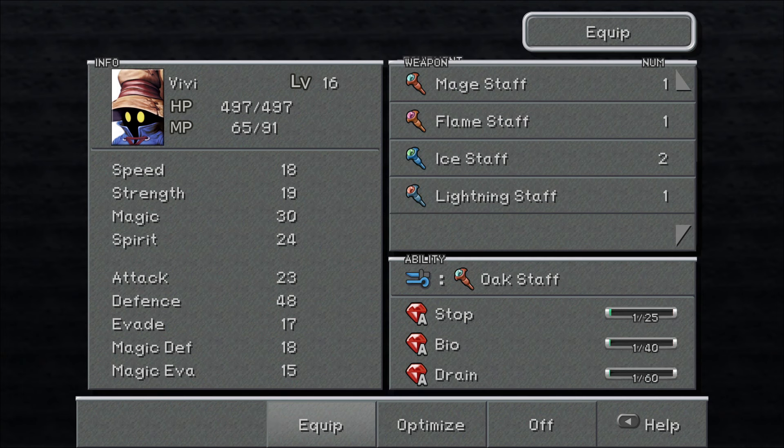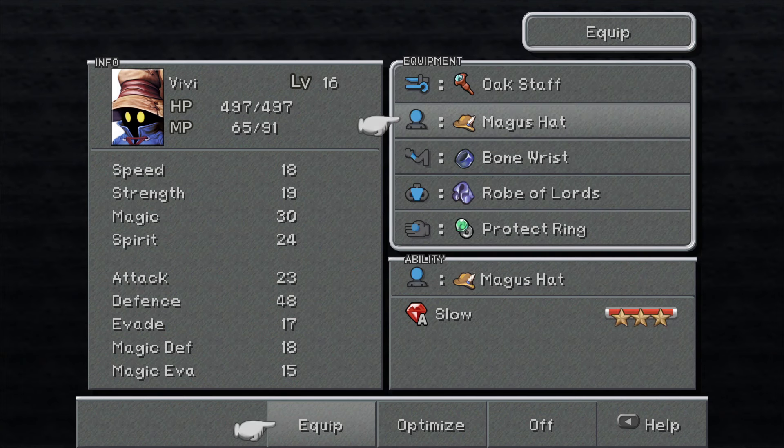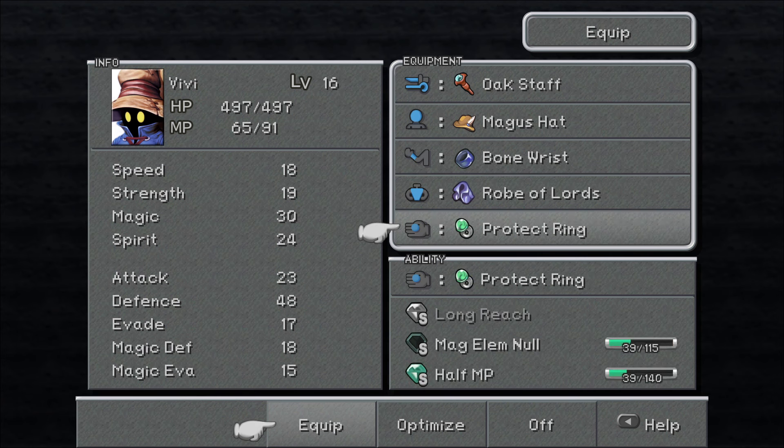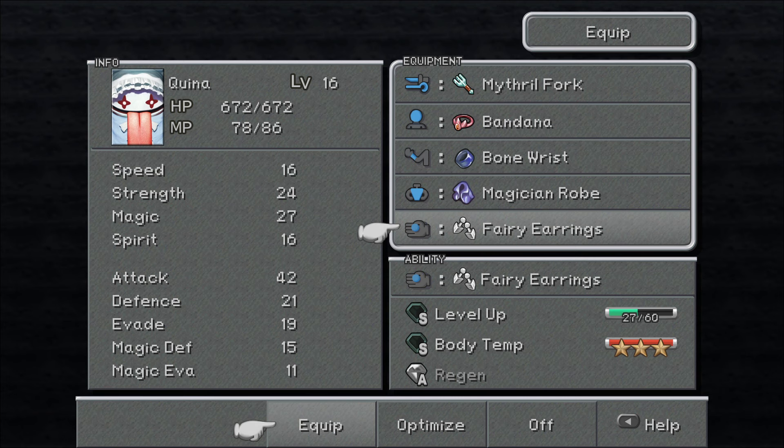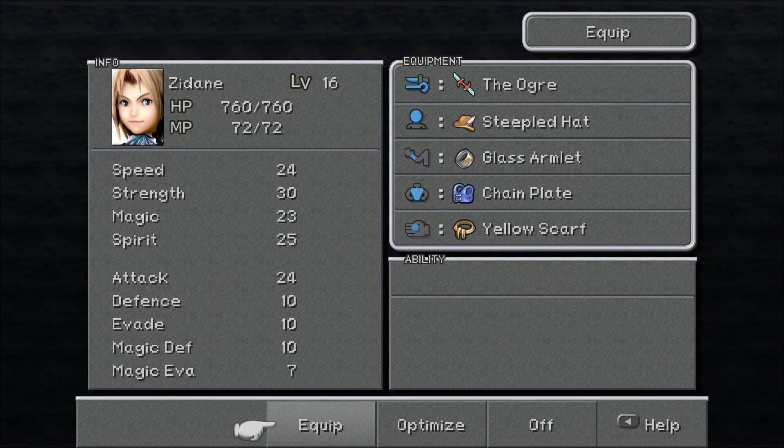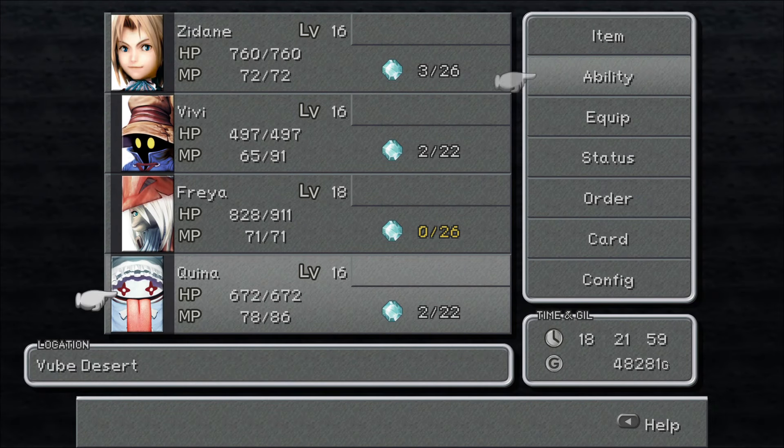Welcome back everybody to the next episode of Final Fantasy IX. In the last two episodes we finally got control of Zydane again and I did some backtracking to find Vivi's home when he was adopted by Grandpa, who I believe is a Qua. I did do some grinding, not for levels though — we got some levels — but mostly for abilities. The biggest thing of note is having Vivi with all their elemental level two spells. I'm now having them work on the Oak Staff and also the Protect Ring because he really needs half MP.